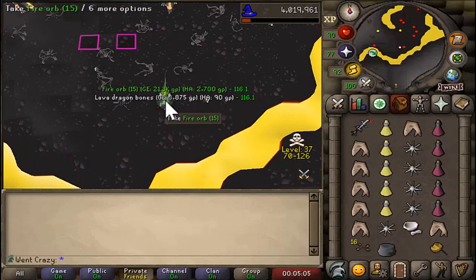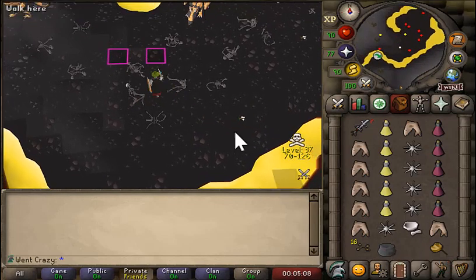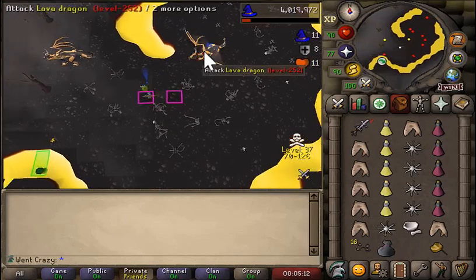Once again, make sure your bag is closed, pick up your lava scale, crush it, open the bag, and pick up all the notable drops that you would like.